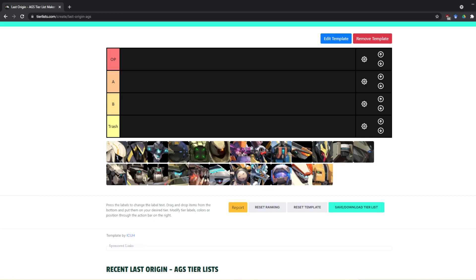Third, do your own research. Find out which one is better. You don't have to follow what the tier list has to say. Just do your own research before you use it.